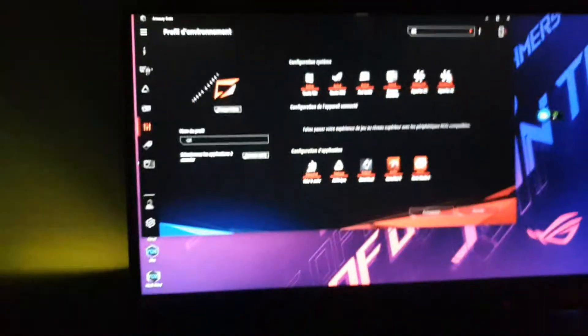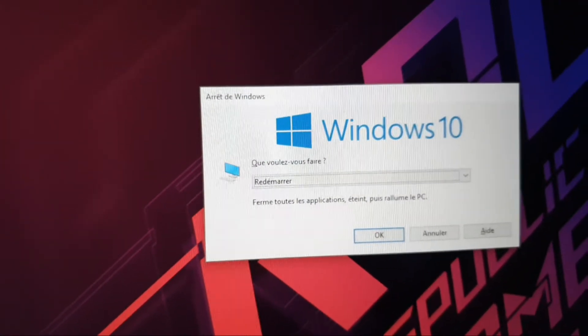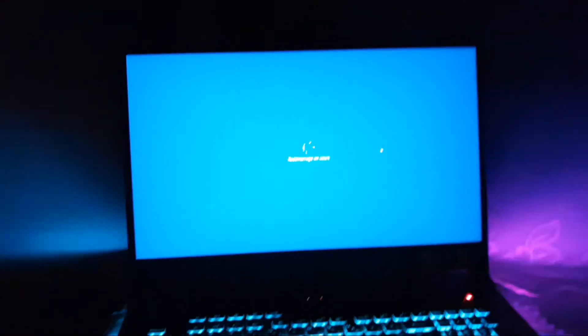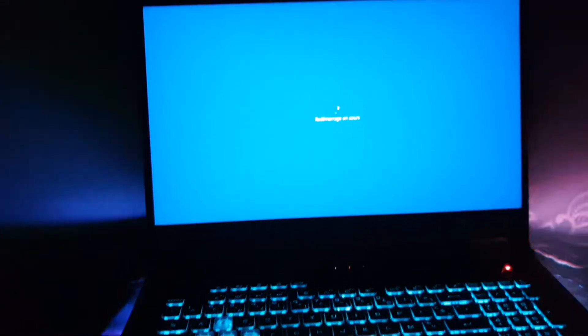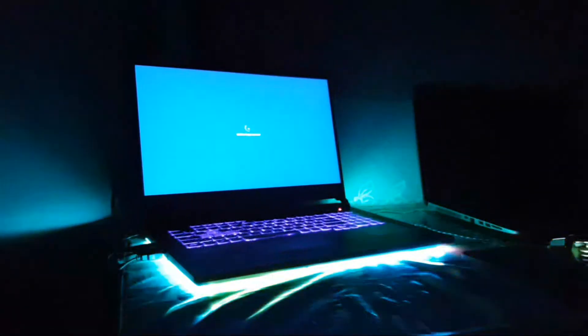Now restart your computer again. Press Windows key + Alt + F4, navigate with your keyboard, click Enter to restart. Look at that — so nice.